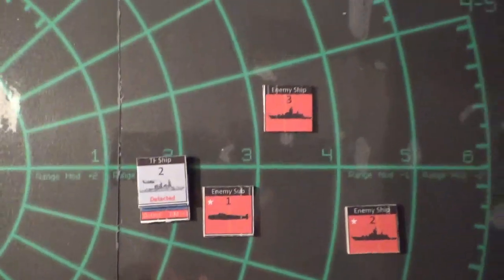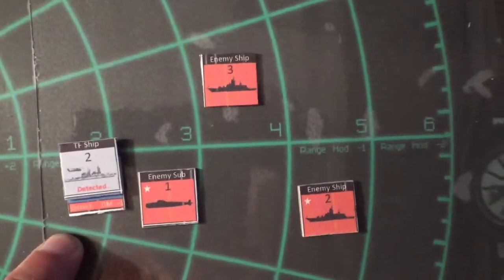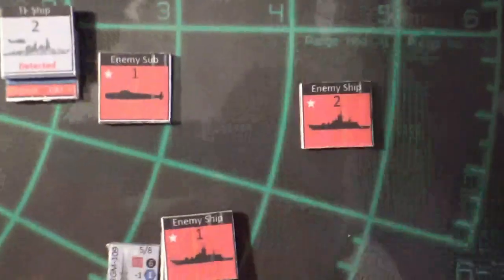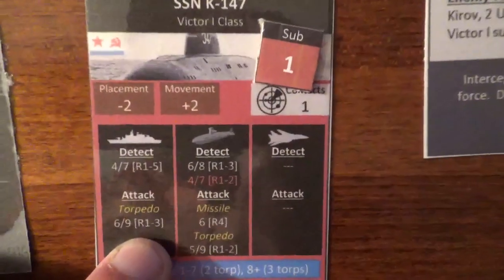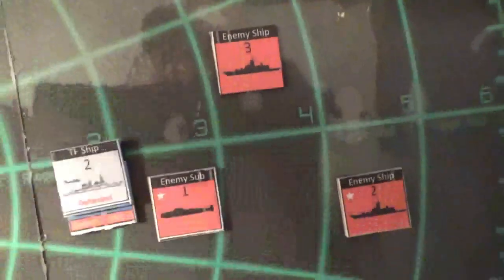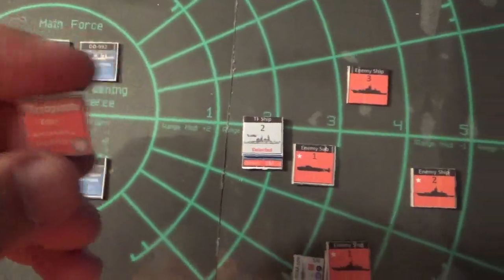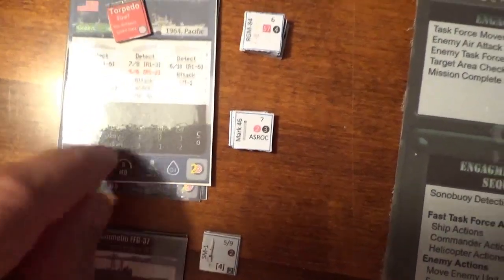In this example, our Victor sub has detected the Cochran, our destroyer, at detection level one, so it's going to attack. It hits at range three. We roll a seven. A six and a nine is a hit. Our Cochran has a torpedo defense of one, which rounds it down to a six, so we still suffer one hit. We draw a damage counter against the torpedo hit — there's a fire and we can take no actions until it is put out, which means we have to roll a repair value of nine-plus in order to put the fire out.